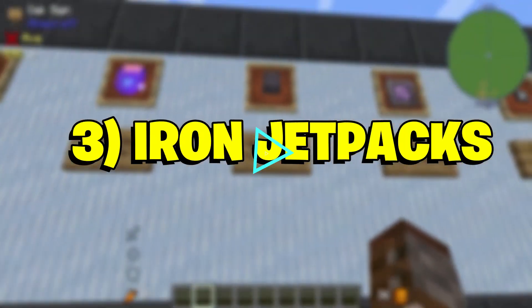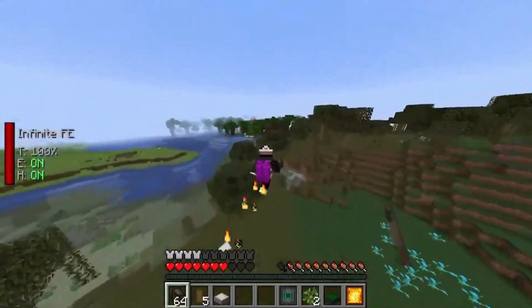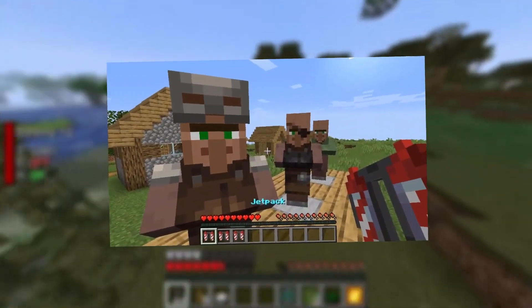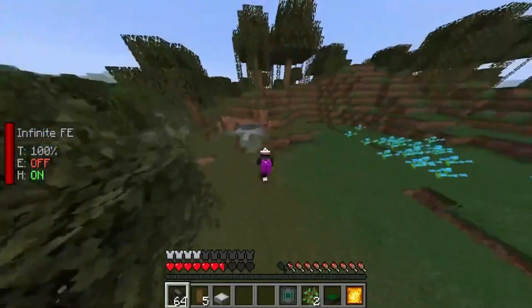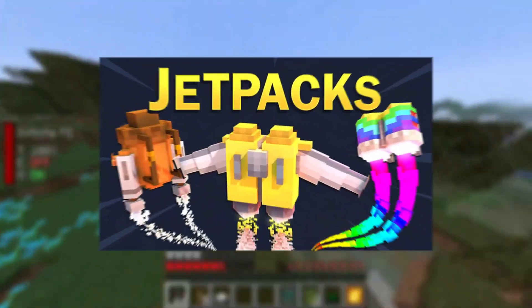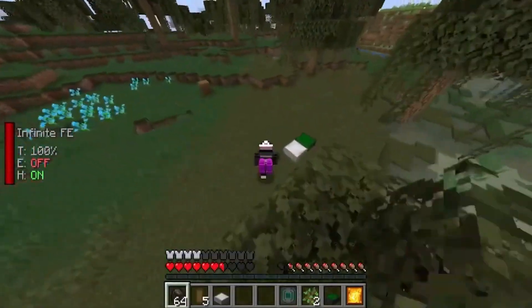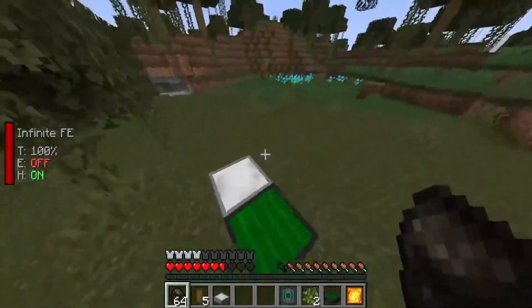3. Iron Jet Packs. This one is a simple and fun-filled mod. As its name implies, this extension adds various kinds of jetpacks players can craft and use in the game. Though gamers have several options to choose from, if they want to change any aspect of them, they can tweak the JSON file. These items are a great alternative to Elytras as well, since they let you fly.